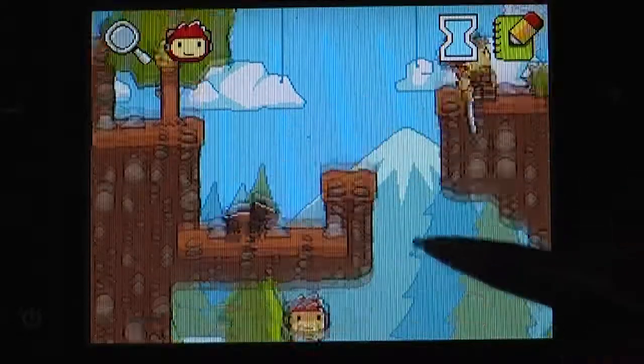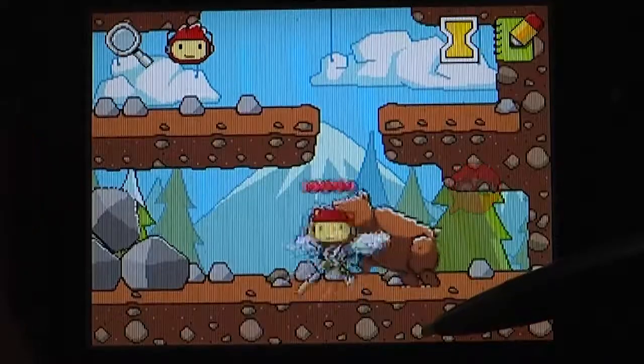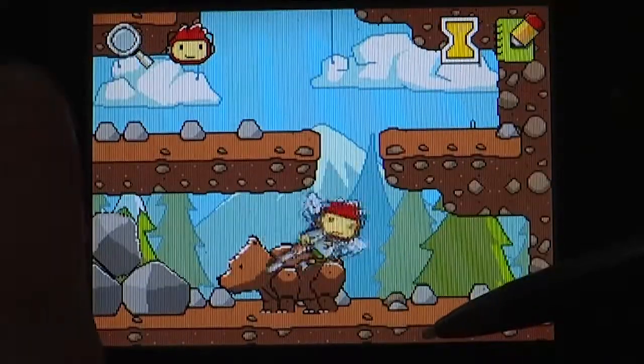Another solid improvement is that they've gone easy on the action levels. In the first Scribblenauts, there was an equal number of action and puzzle levels, but the action ones didn't really cut it, so they've scaled them back. Also, the controls are better now — you can control Maxwell with the D-pad and the camera with the stylus, or vice versa. It all sounds good in theory, but Scribblenauts has one major problem.